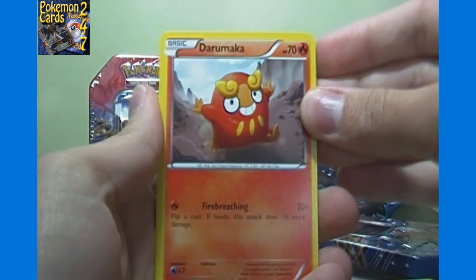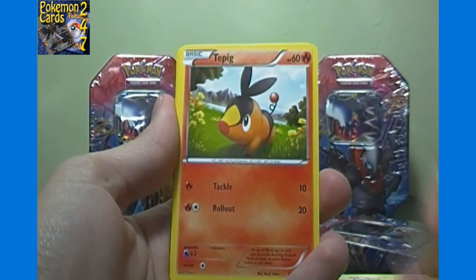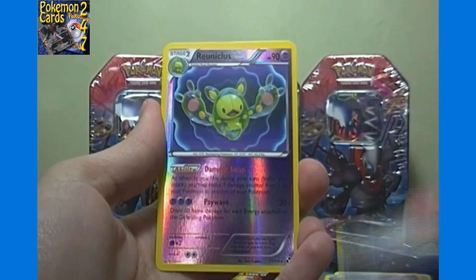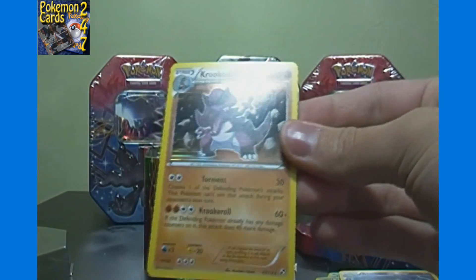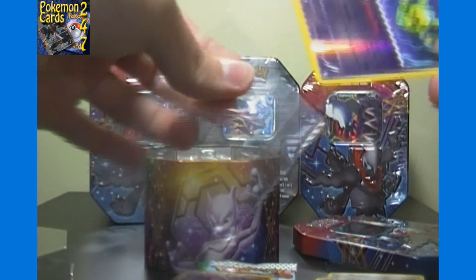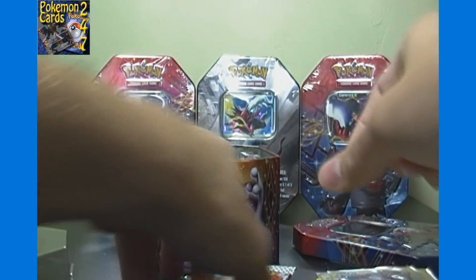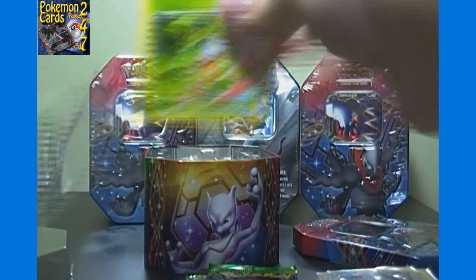Starting off with the Black and White pack: we've got Darumaka, Snivy, Deerling, Joltik, Tepig, Audino, Swoobat, Pokemon Communication, a reverse holo Reuniclus, and a holo Krookodile — not a bad pack at all. No full arts since there are no EXes in that set. Since Reuniclus is normally a holo rare, I'll sleeve that one too. I don't usually put reverses in sleeves on camera, but I'll make an exception for that Reuniclus.